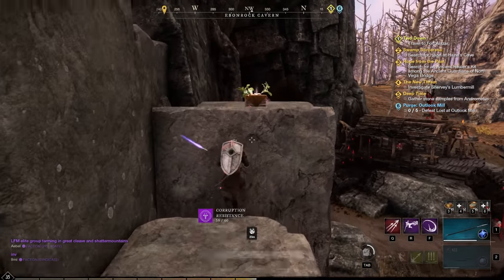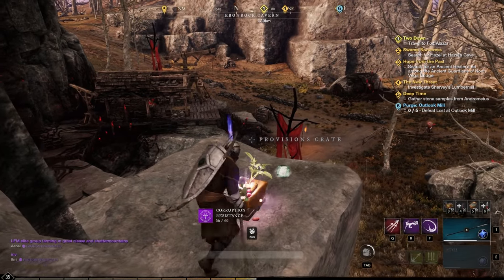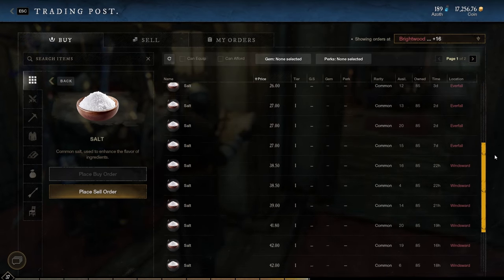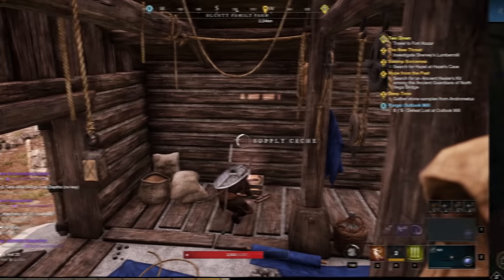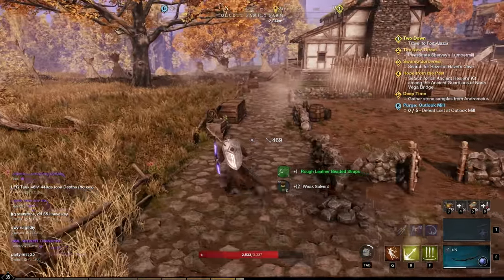It takes around 25 minutes to find over 50 salt, and another great thing about this route is you can find tier 3 recipes in containers. The value of this spot on my server is around 1.5 gold, but this varies completely from server to server. It is also only farmable once per hour because of the respawn time of the crates.